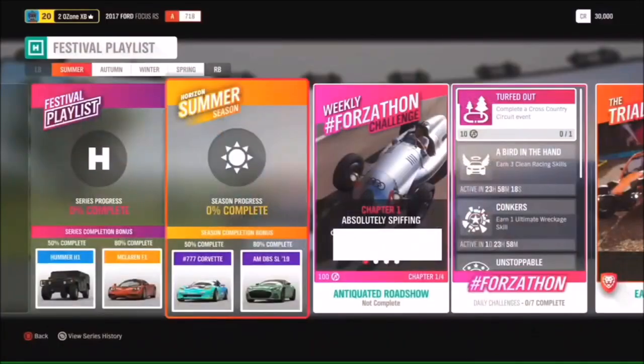On that note, we're going to have a look at this month's festival playlist, so I'm going to hand it back over to Mike who's going to walk you through every single season of content. The top-level rewards for completion are: festival playlist at 50 you can get yourself an Omar H1, and at 80 you can get the McLaren F1. So it's a really nice high-value reward there.